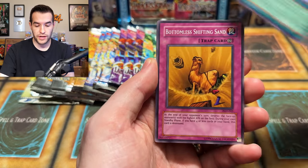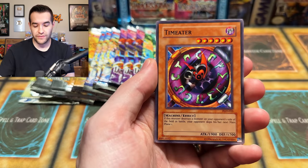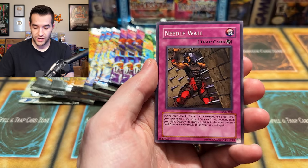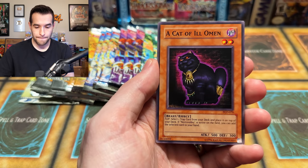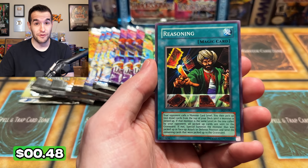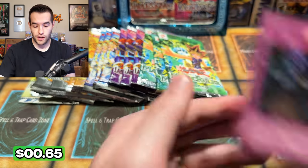Royal Keeper, come on. Pyramid Energy, Bottomless Shifting Sand. You can't be standing in the sand. We have the Time Eater, Needle Wall. A lot of great commons so far in here — we have not gotten any foils in this pack. Catapult Omen — that's an interesting card. Reasoning just got seven prints in Rarity Collection, pretty funny — goat format card. And a Coffin Seller. We are 0 for 3 so far.